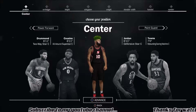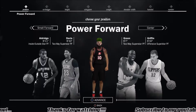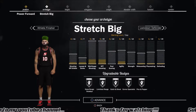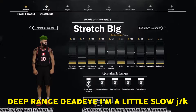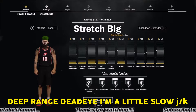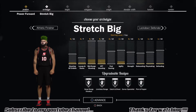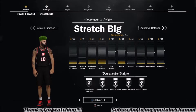For stretch bigs, you can either go with a center or a power forward. I'm going to go with a power forward personally — it's just my personal preference. You can see his badges right here: Pick and Popper, Corner Specialist, Catch and Shoot, Limitless Range, and Dead Eye. All very good badges and actually really easy to get for the most part. The one you'll probably have the most trouble with is Deep Range or Dead Eye, and even that's not that bad.